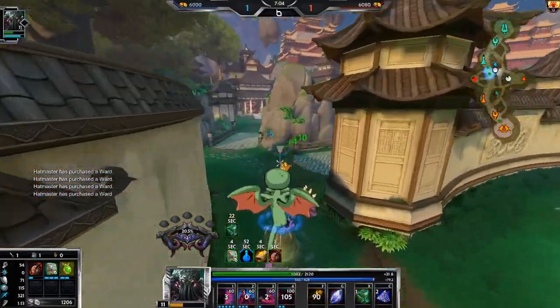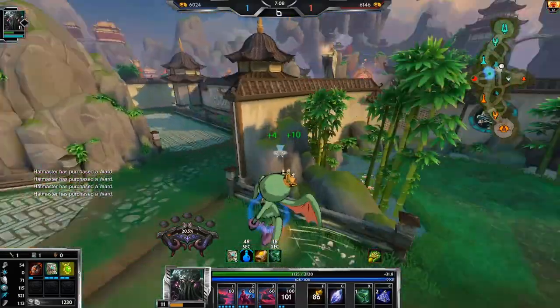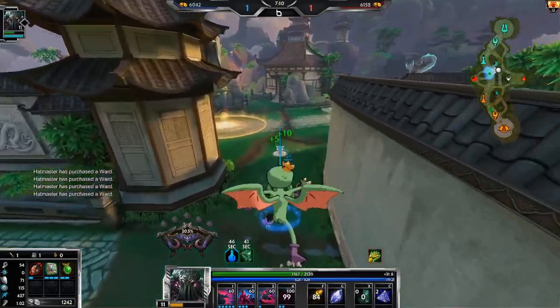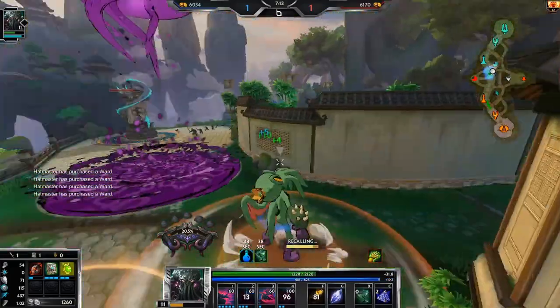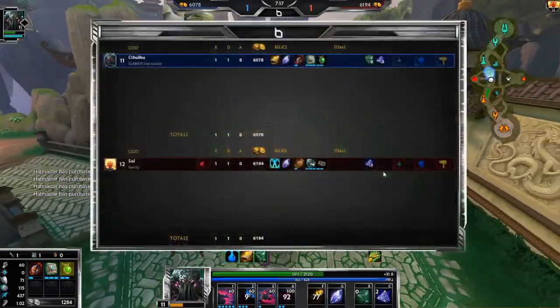I didn't mean to cancel my ult — I think that's a bug. I've learned that if you press Cthulhu's ult too fast too many times, it just auto-cancels, which sucks. Well, that's her backing — that kind of sucks. Wish I could have stopped that, but that's all right.